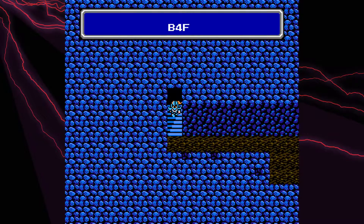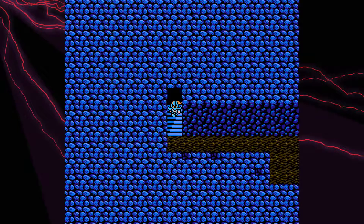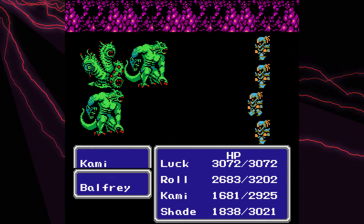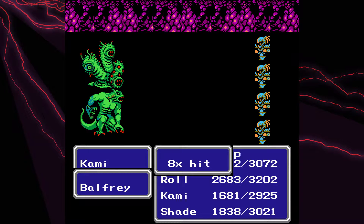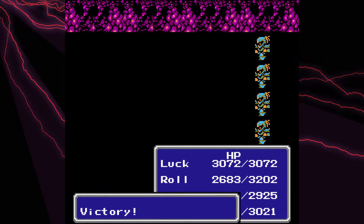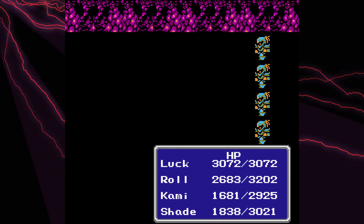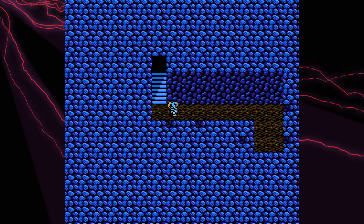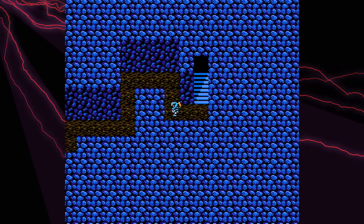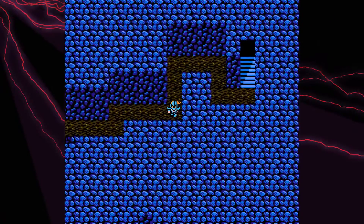This place is getting more and more confusing. I need my map. What this place is doing now - the reason why I'm stopping to look at a map - is it has multiple sections that we can travel to that all lead to the same room. There are like three invisible hallways that all lead to the same thing, and you have to choose the right one to get to the actual next area, or else you're just going to walk in big circles. It's not apparent which one you need to go to just by looking at it.